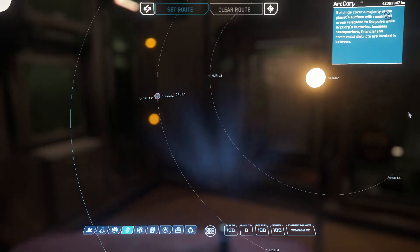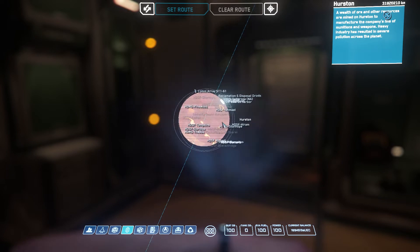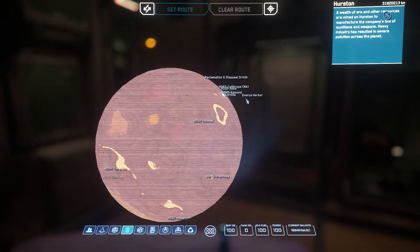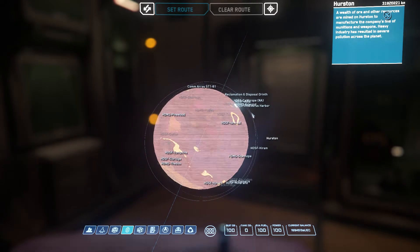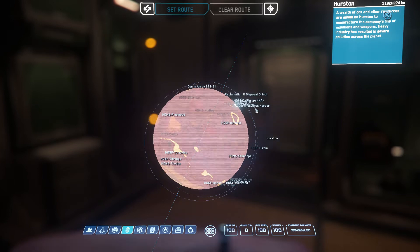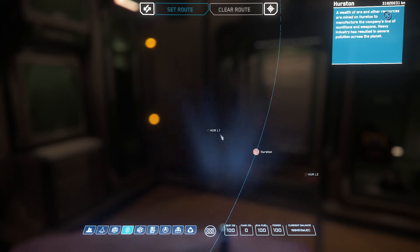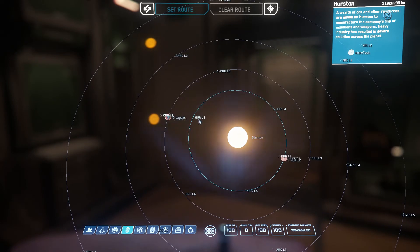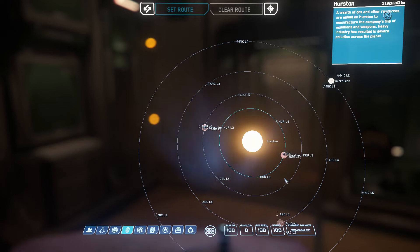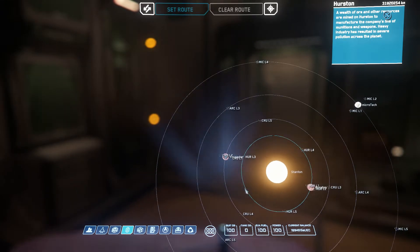In each of these planets you have a main city. I'm in Orison right now. In the case of Hurston, the city is Lorville. Above each city there's a station outside the atmosphere — each city has a sister station in orbit. Besides that you have smaller space stations like Hurston L1, L2, Crusader, and so on. All of these are places where you can land, find food, shops, and sleep.